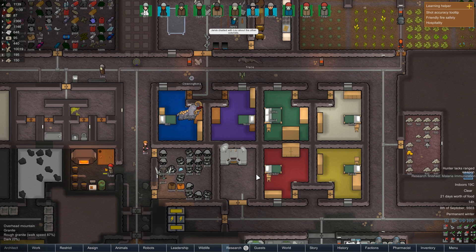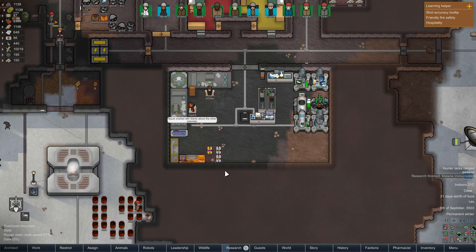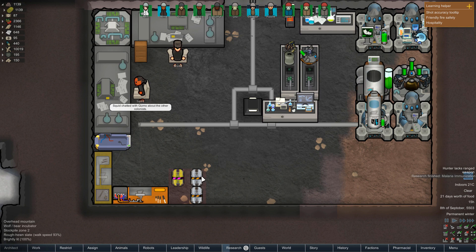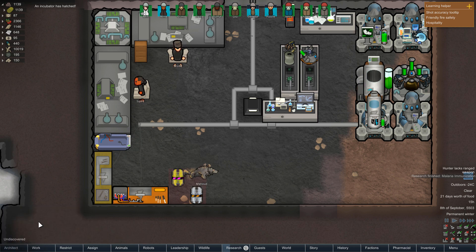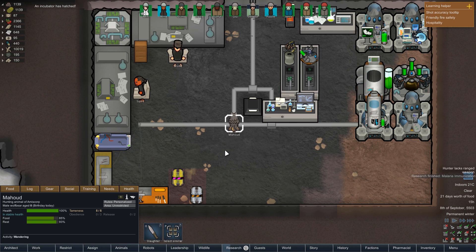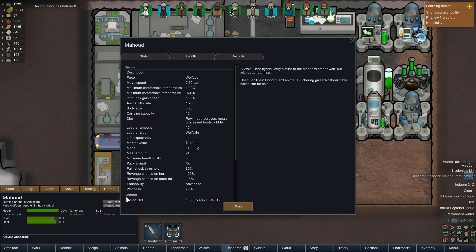Among other stuff, we've got a few more beasties growing in these incubators. Now one of them should be fairly done — in fact this one is 99%... 100%. Let's see what happens when you combine wolf bear DNA. We've got Mahud, a male wolf bear. He looks pretty cool. A wolf bear hybrid, very similar to the standard timber wolf but with better stamina. Useful abilities: good guard animal, and butchering gives wolf bear paws which can be sold.